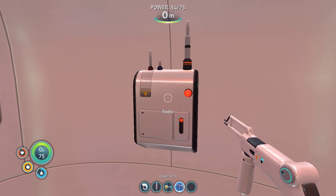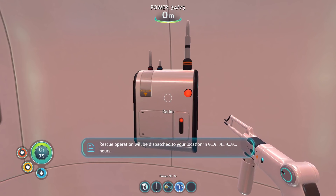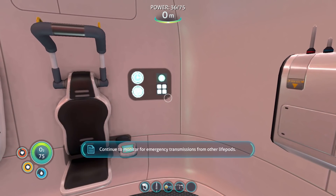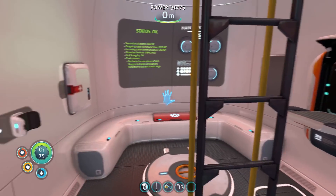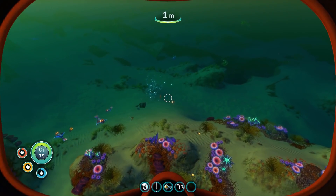This is Aurora. Distress civil reserve. Rescue operation will be dispatched to your location in 99,999 hours. Continue to monitor for emergency transmissions from other life pods. All right, excellent. So now we should be able to start discovering where the other life pods are, which is going to be awesome. And yeah, we can continue moving on from there. And it is now daytime again, which is just beautiful.